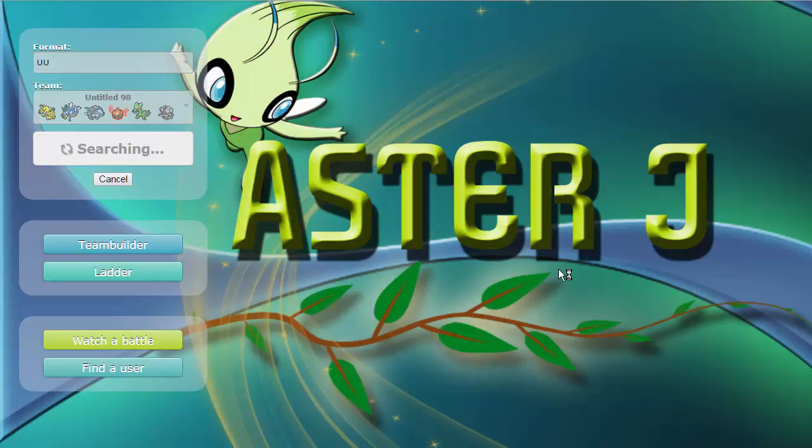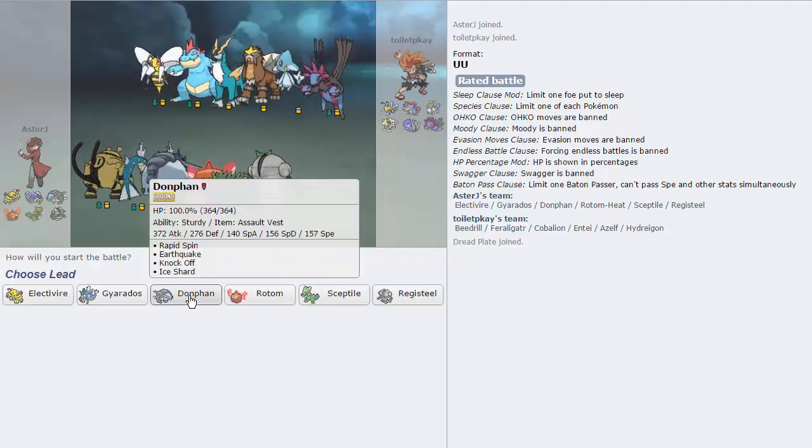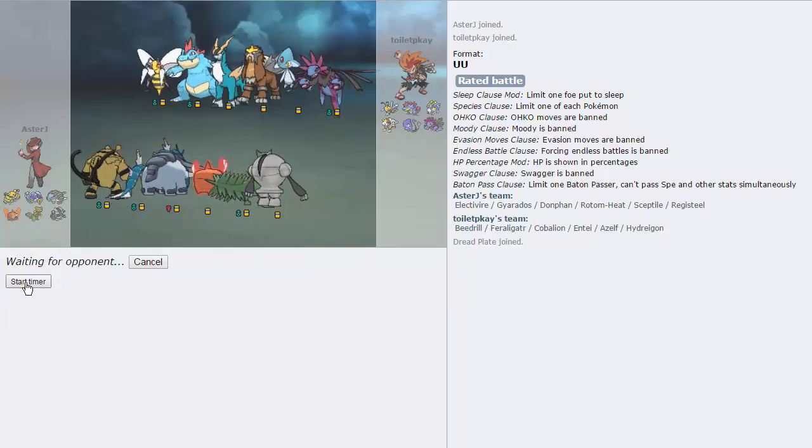Hopefully we can get one game rather quickly. It is quite early — it's 9:44am as I'm recording this. We get a game immediately, which is nice. My opponent has a lead Azelf, which is really cool. I'm probably just going to lead with Donphan and Knock it Off. Donphan doesn't have a terrible matchup at all — it handles Cobalion, Entei, and Beedrill very well.